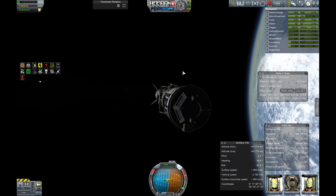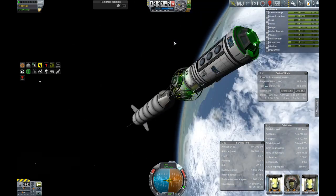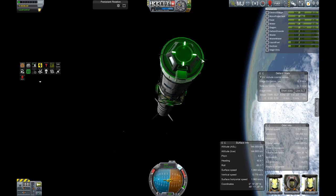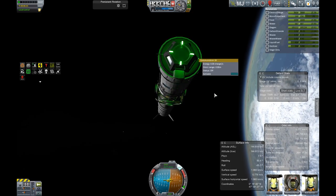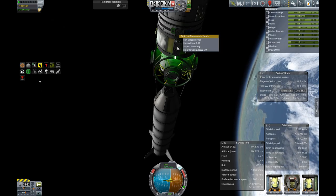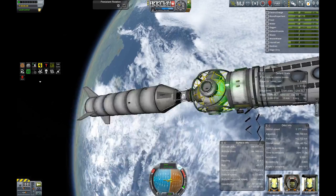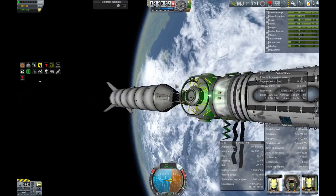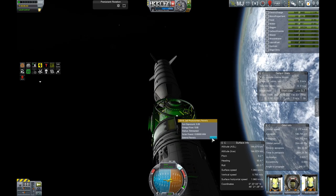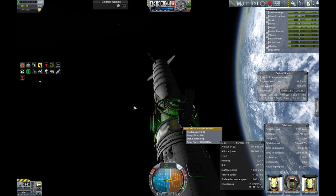I decided to deploy the lights — four lights on top for ambient, and one light for each docking port so oncoming ships can identify them even on the night side. Then I activated the Communotron 16 antenna and started deploying the solar panels — three solar panels on either side. And that's it for today's episode. We're gonna try to expand the station in the next one, and we're gonna send our first interplanetary probe in the next episode. I hope I'll see you guys next time.